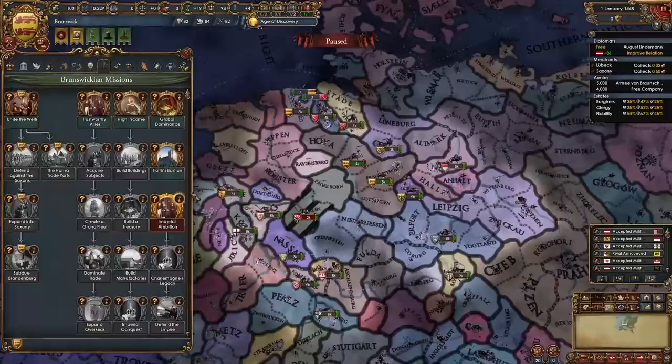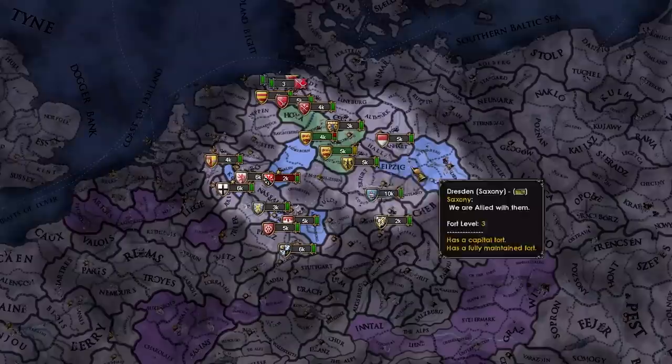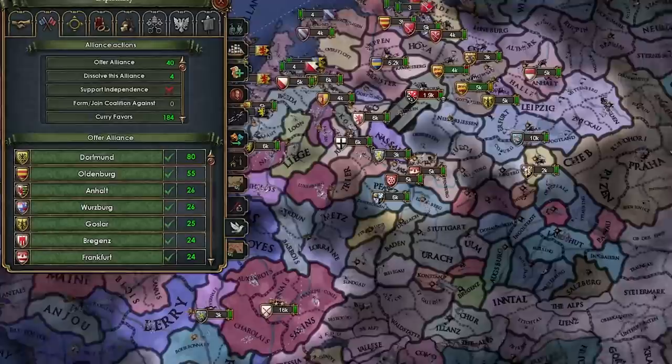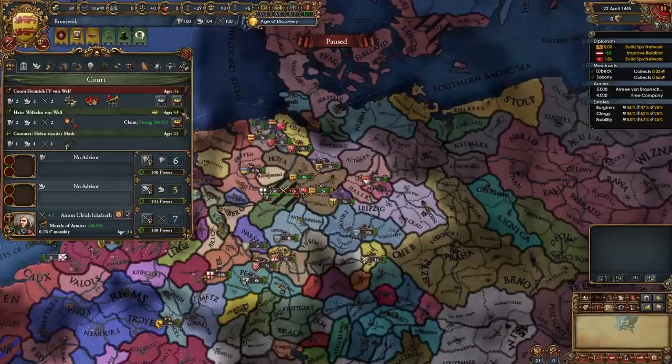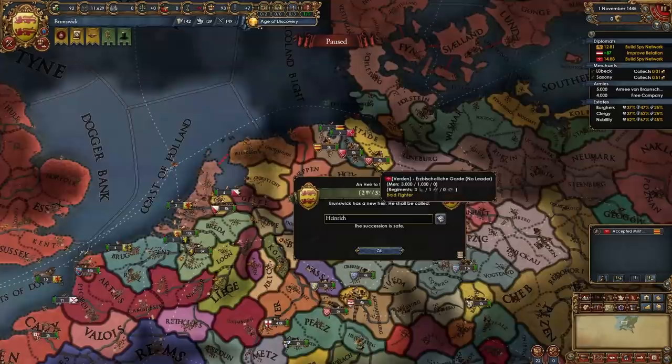Are they already voting for me? Thank you, Mainz and Koln. These are my relations right now, by the way. I allied three electors: Saxony, Koln, and Mainz. And I'm gonna ally and royal marry Burgundy, and maybe I can ally Austria too. Why not get four electors voting for us? There's no downside to this. Oh my god, both of these guys suck, dude — and this guy's older than this guy. He's probably like his uncle or something. They both suck so hard. I hope I don't end up in a personal union because of this.